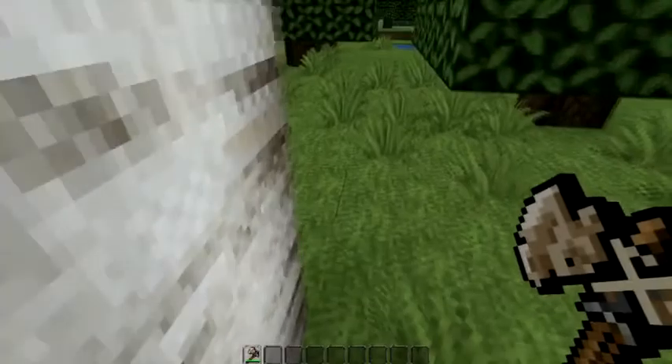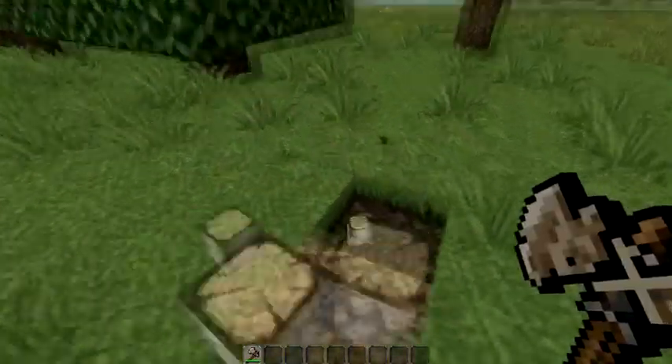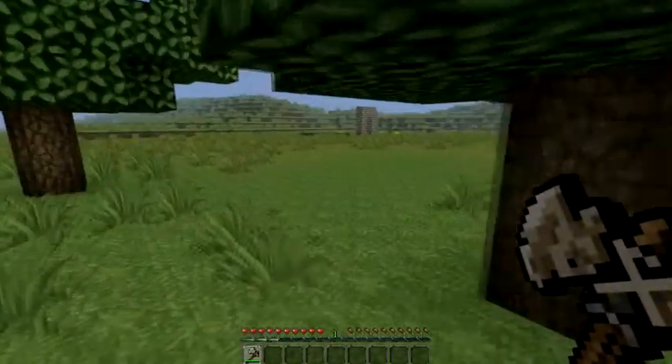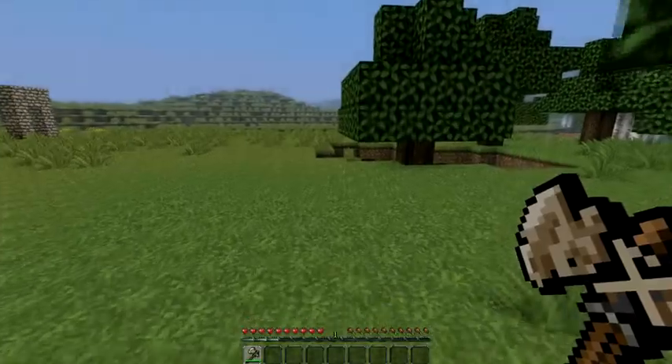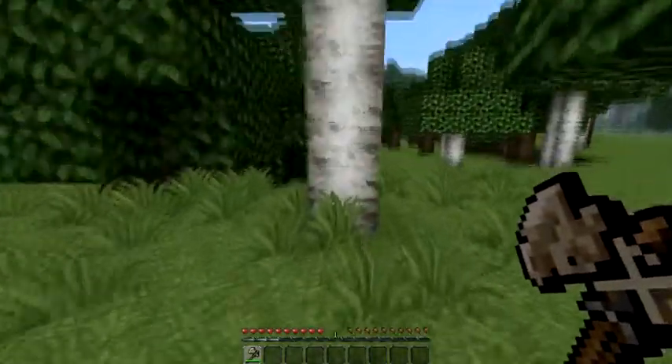So let's look for a tall tree and we're going to go up to this tree and we're going to chop. Okay, I've got creative mode on, let me just turn that off. And let me just turn off the rain. There we go.